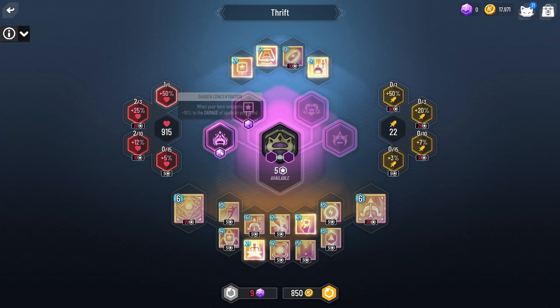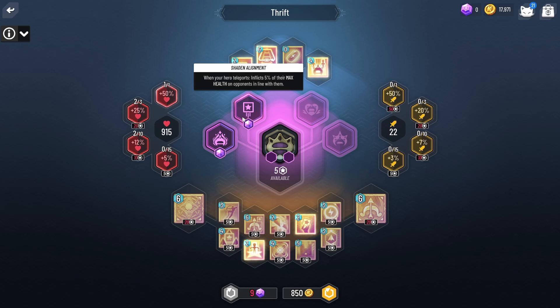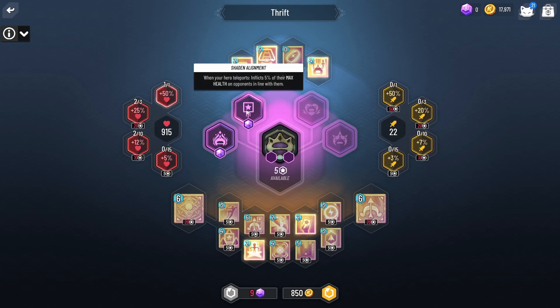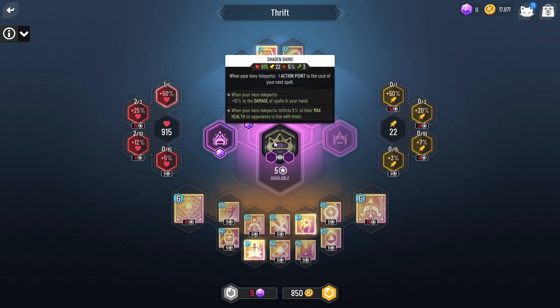The next most important thing you should do for any character is click on the little button here, go to your passive screen, and look at the four purple crystals in the middle. At level 15, you will unlock one of these crystals, and that is going to be such an important upgrade to your character — it will improve on your passive and really lay the bricks down of where you are leading with your character. I have two here because I did hit level 30. The first one I picked up was Shaden Alignment: when my hero teleports, I inflict 5% of my max health on opponents in line with them. So now I know my character wants to jump around because it makes my spells cheaper, but I want to jump where enemies are in line with me so I can do damage — and it's my health that's doing that damage. The more health I have, the more damage I do.